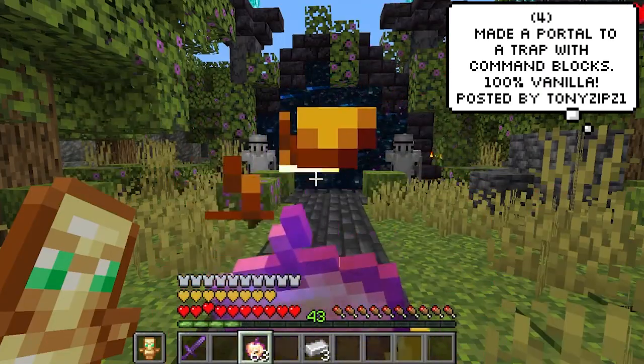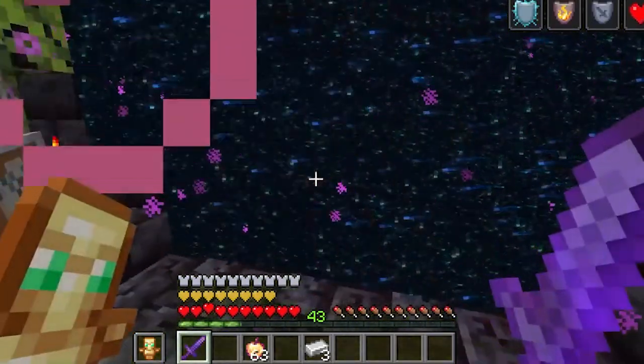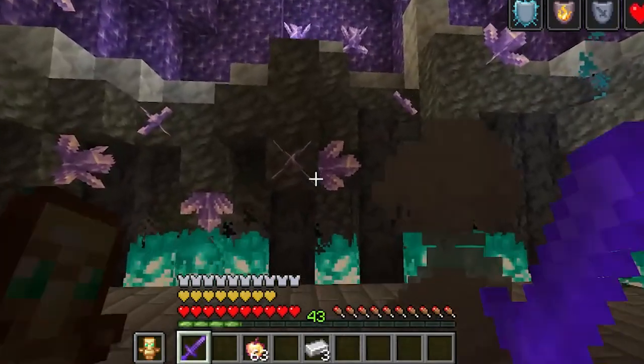Tonyzipz1 made a portal to a trap with command blocks, and this is 100% vanilla — he didn't have any mods on this. I'm always amazed at what players can do with just commands and functions in game.